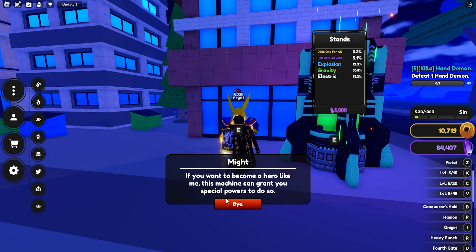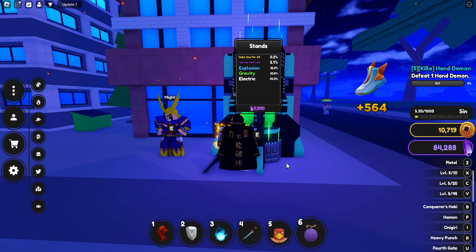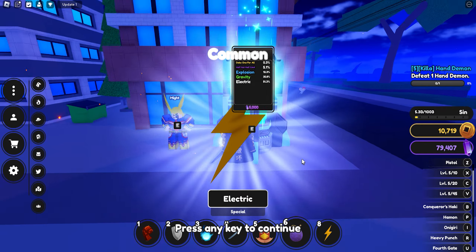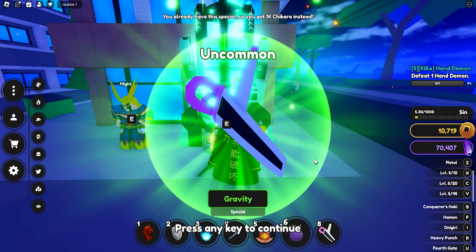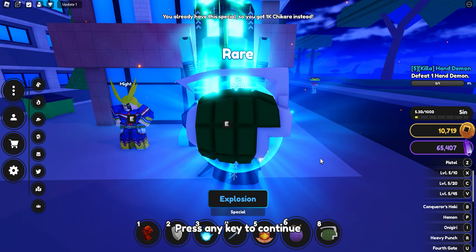Here you can spin your quirks for 5k Chikara each. The only quirks in the game right now are Electric, Gravity, Explosion, Deku One For All, and Todoroki's Half Hot Half Cold.